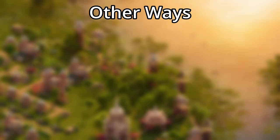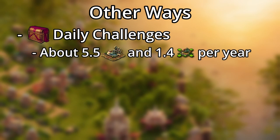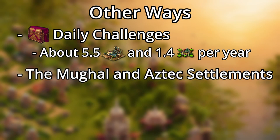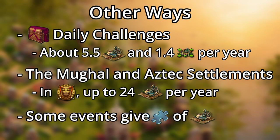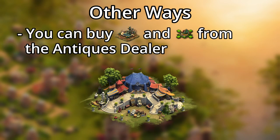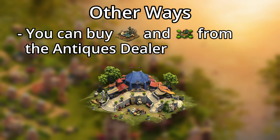There are quite a few more activities where you can get wishing wells. These include the daily challenges, where you can average about 5.5 wells per year and 1.4 shrink hits. The Moogle and Aztec settlements let you average up to 24 wells per year by looping their quest lines to get well fragments. In some events, you won't see wishing wells as daily specials anymore, but you will occasionally win fragments of the wells. It's even possible to buy wishing wells, their shrink hits, and fragments of both from the antiques dealer.